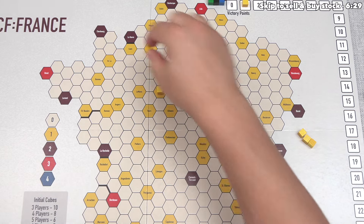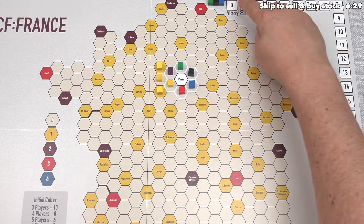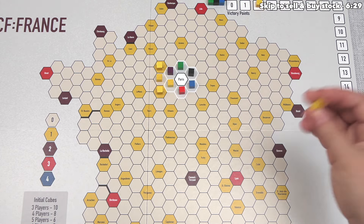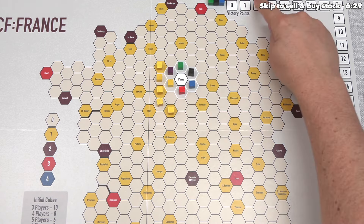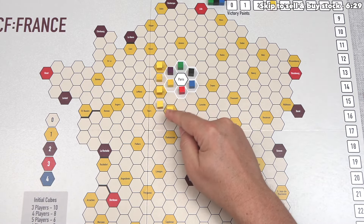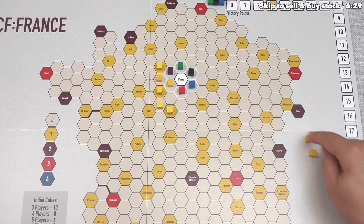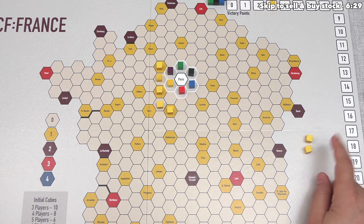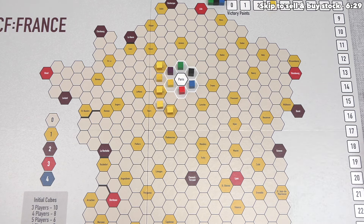We'll put our second cube into a rural space, third into a yellow city increasing victory points by one, then a fourth, and finally onto another yellow city. By putting those five cubes down, we've increased the value of the yellow railroad by three victory points. We have two stock in yellow, so each is now worth three victory points if we still have them at the end. We do have the option of selling these to buy different stocks.